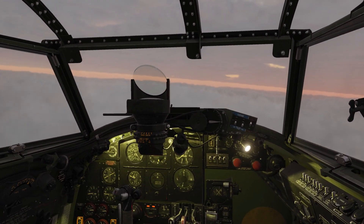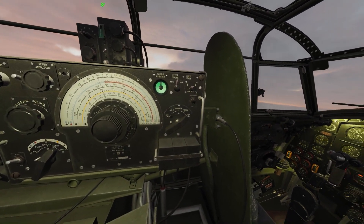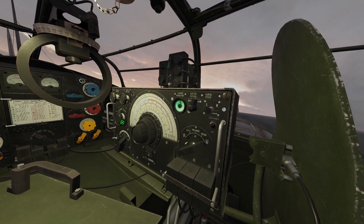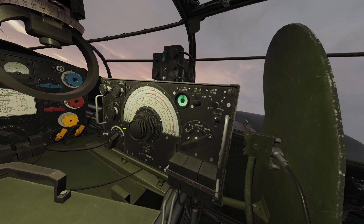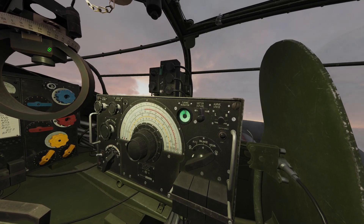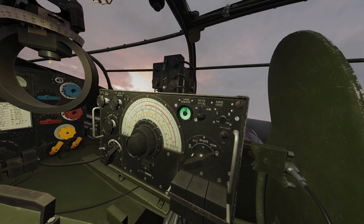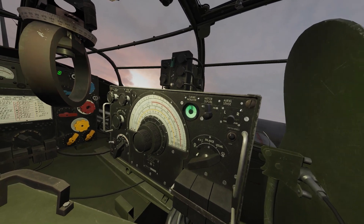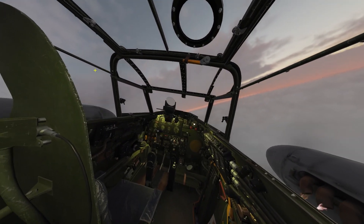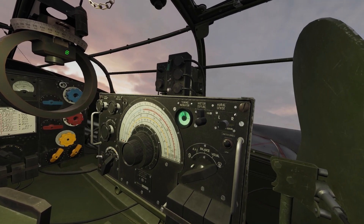There's a different way to find the source of the signal — switching this to the figure eight. Increase the volume, reach back to unlock the antenna, and turn it. As you turn the antenna, the strength of the signal will change. Whichever direction the strength of the signal is the weakest — that's the direction you should be flying to reach the beacon. Not the strongest signal, but the weakest. But this is not very accurate and I'd much rather use the needles.